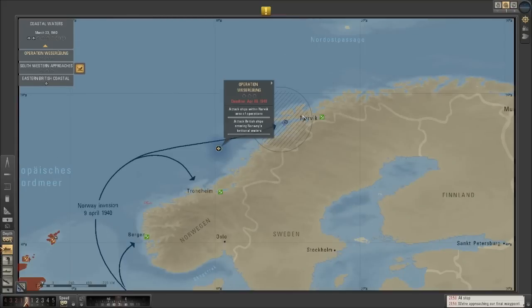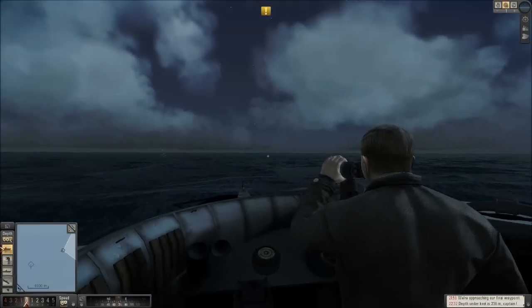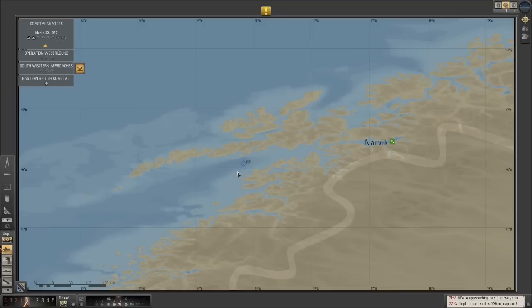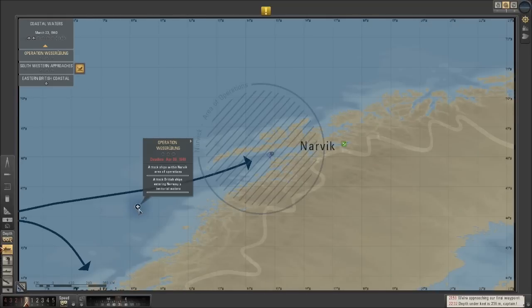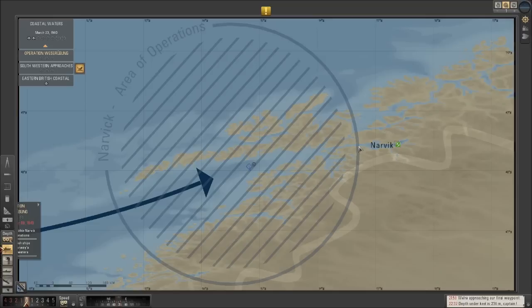We've taken up a position basically blockading the port of Narvik and we're in the deep — 236 meters is plenty deep. What we're going to do is just set up a blockade, go under, and then just engage ships as they come through. I would like to go further in of course, but for reasons unknown to me the BDU doesn't actually include the port of Narvik in the Narvik area of operations — it cuts off.